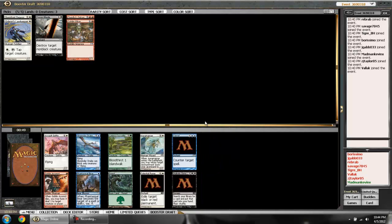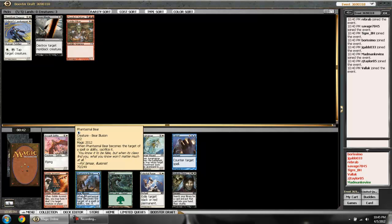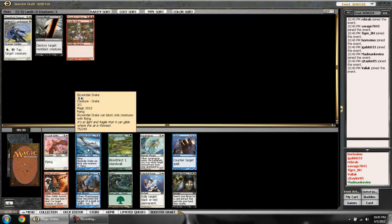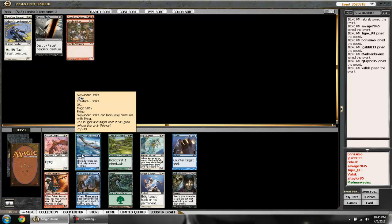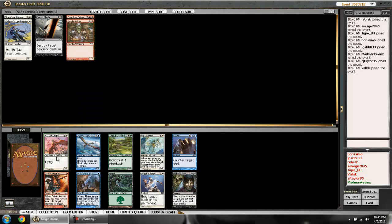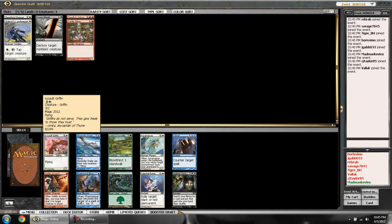Quite a few decent cards here — someone's going to have a bear army, and the Skywinder Drake is really good too. Blue might be open. I'm trying to decide if I should keep going with white — there is a nice sideboard card and the Griffin is a great flyer. The Arsonist is solid. I could jump to blue, but since there are decent cards in my colors, I think white and red might both still be open, so I'll grab the big Griffin flyer.